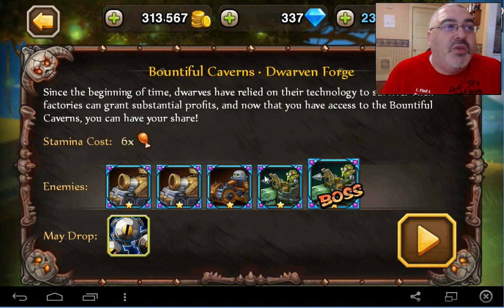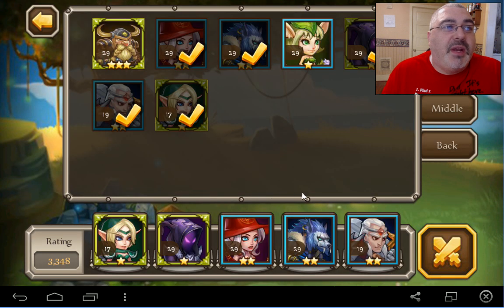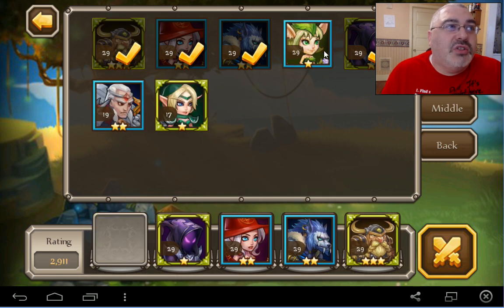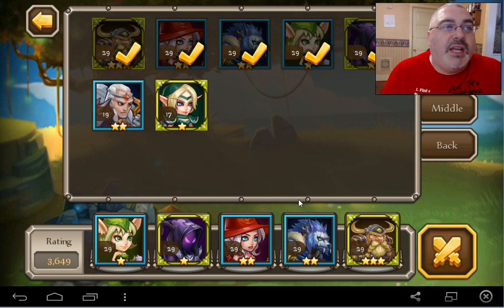They're all like blue and blue plus ones. Let's see what we can do. We got to get our guy in here. I'll fight for the forest. All my guys are level 29. Hopefully they don't die here.